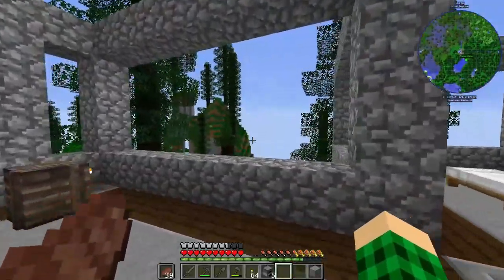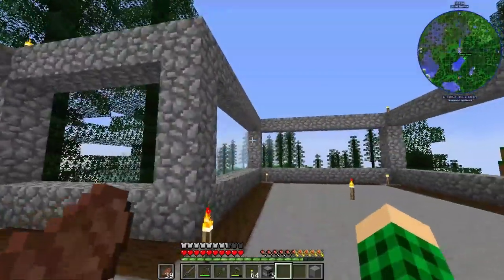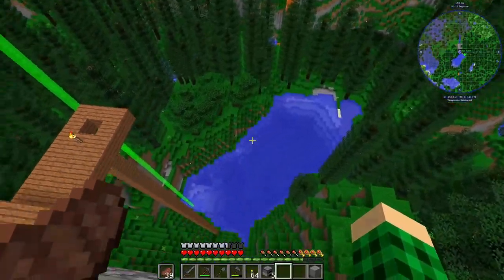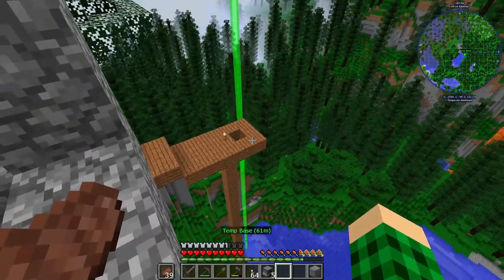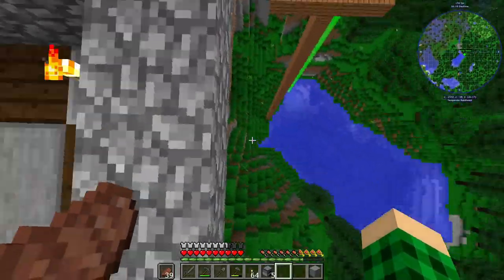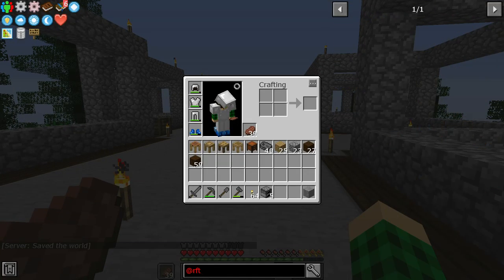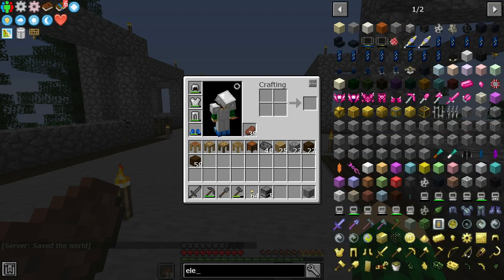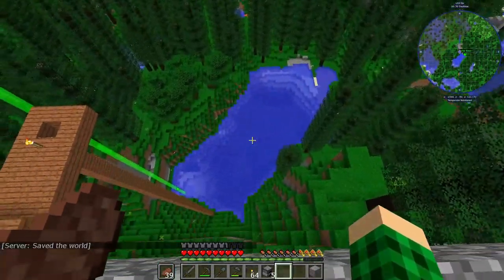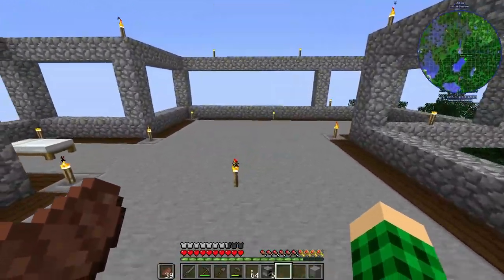We also removed a couple of the trees — I tried to leave as many as I could around the house so at least we have some greenery. I don't think I've ever lived this high up in the world, at least in my playthroughs so far. So we're gonna need some sort of either staircase to get up or maybe some sort of elevator in the middle. We don't have RF tools, so we don't have those elevators, but we have regular elevators. Or just staircases, which might take a while.